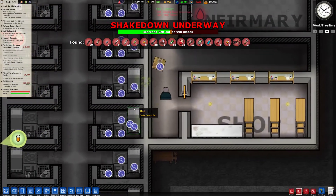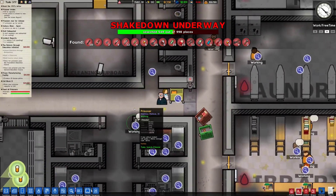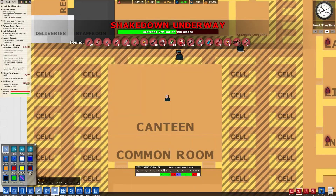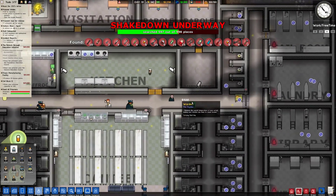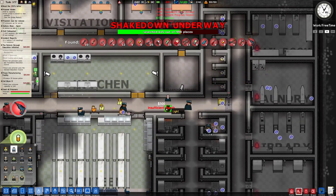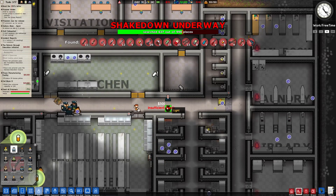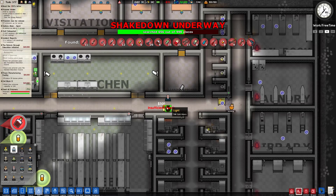Someone else has died — at this rate I am never going to be able to sell any more shares in my prison, which is a bit of a pain. But if we can get some minsec guys in here I reckon we'll be okay. They're going to need a shower, a drain, a toilet, and a light in each cell — and then we'll have a light in the corridor as well.